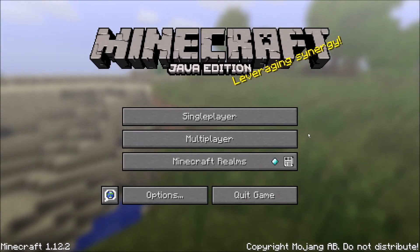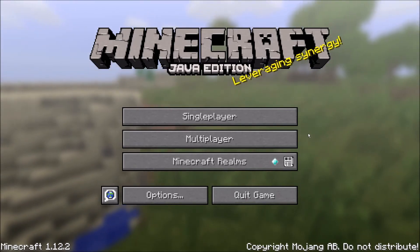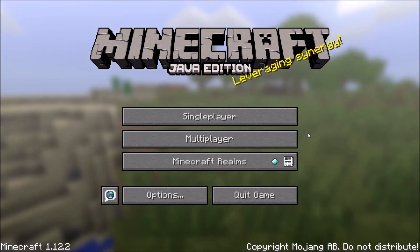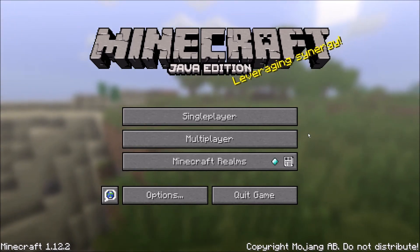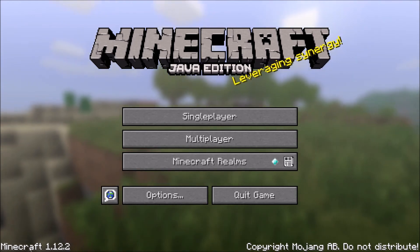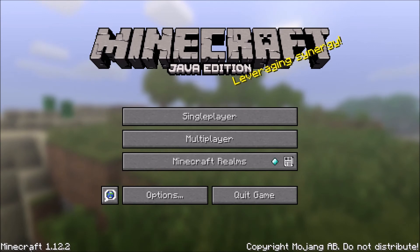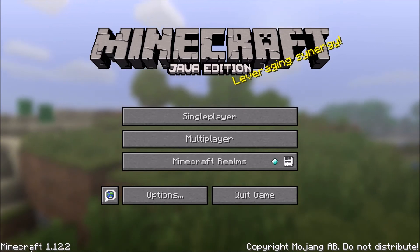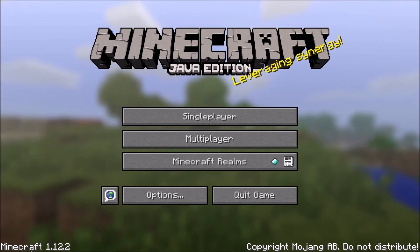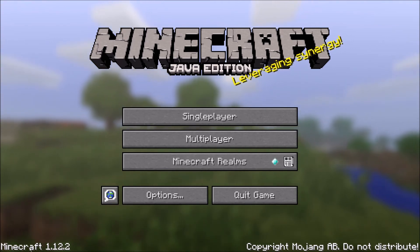Hey, what's up, Minecraft fam? My name is Jackson Brown, and today I'm going to be showing you how to build a portal to Fortnite in Minecraft. You need to make sure that your game is on Minecraft 1.12.2, or this will not work. Make sure it's 1.12.2.